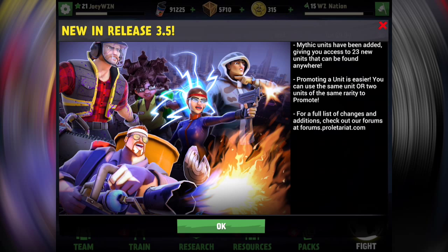Let's go ahead and read this right here. This is gonna be our new release 3.5 breakdown that we got straight from Proletary. Mythic units have been added, giving you access to 23 new units that can be found anywhere. There's actually a total of 44 new mythic units for both factions, including the infected and survivors.